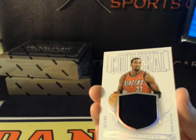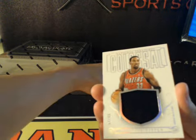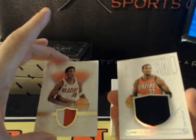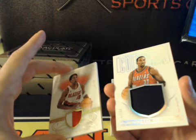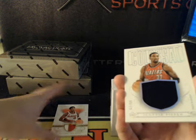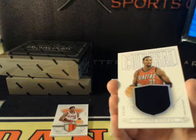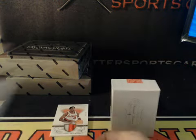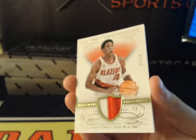Scotty Pippin, 57 of 99, NT Colossal — Prime Patch Material Treasures. That's awesome — back-to-back Pippins in the same box, 2-10 on the second one though. Cool for the Blazers at least. Blazers is... Case Ed with the Blazers. Pippin Colossal, 57 of 99. Yeah, two Pippins and both Blazers — weird odds.